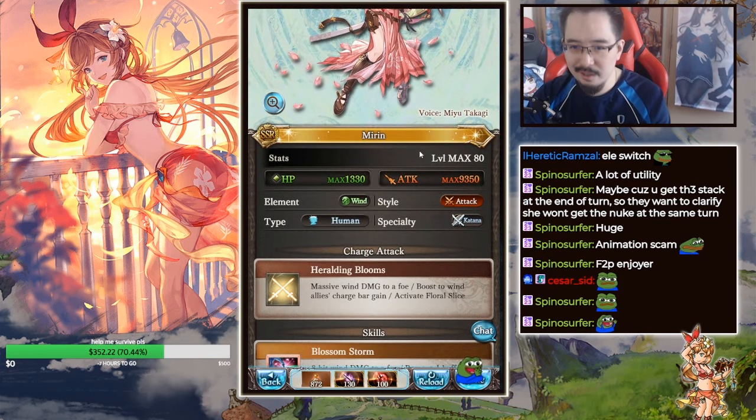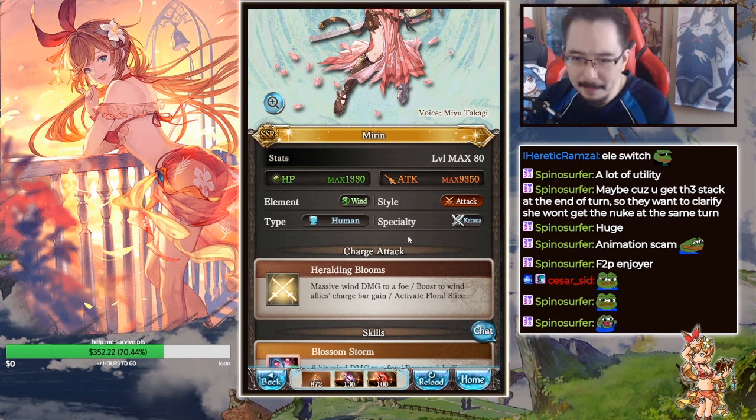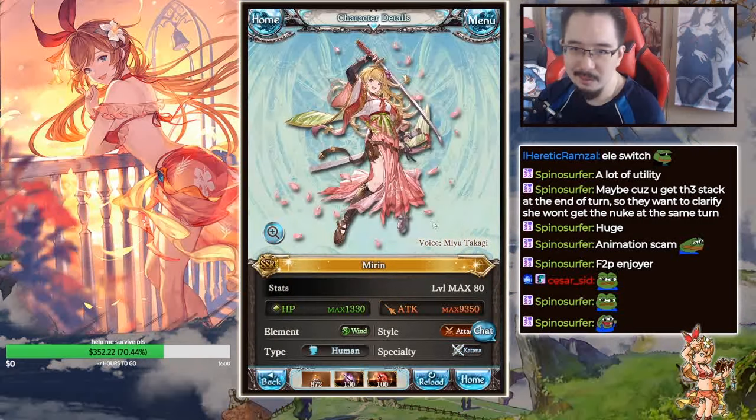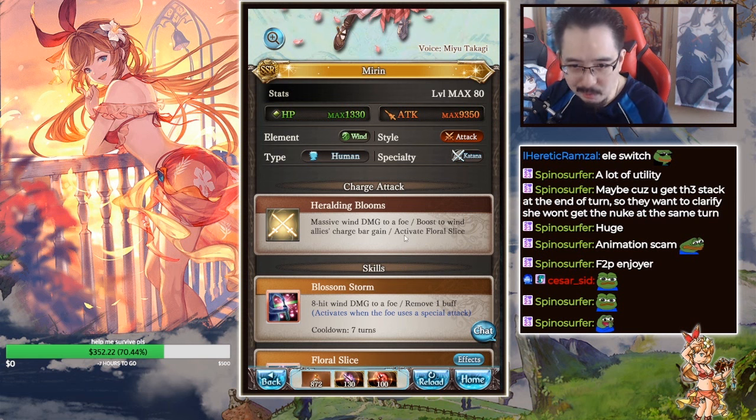Mirin has 13,300 HP and 9,350 attack. She went back to wind attack base and katana, because she's supposed to be a samurai. She is heralding blooms — massive wind damage to a full boost to wind allies' charge bar gain — and activates Floral Slice.